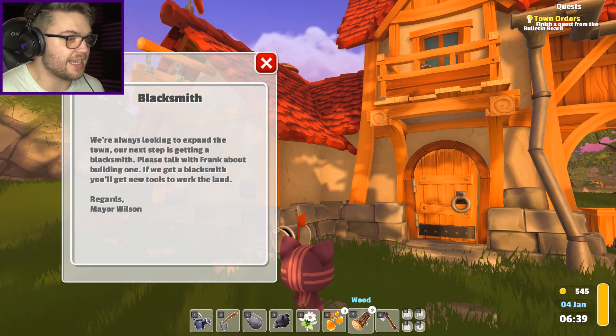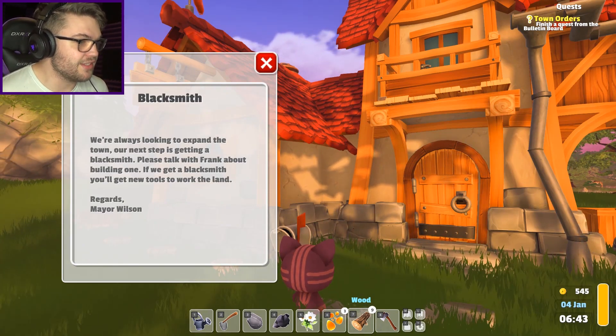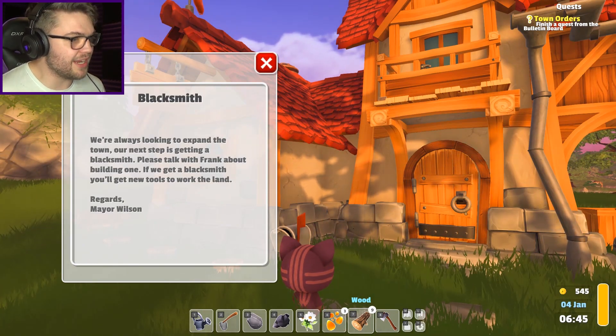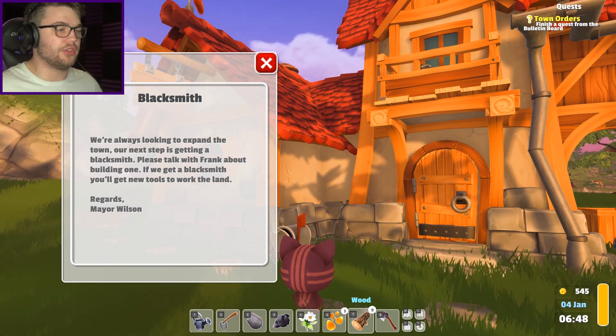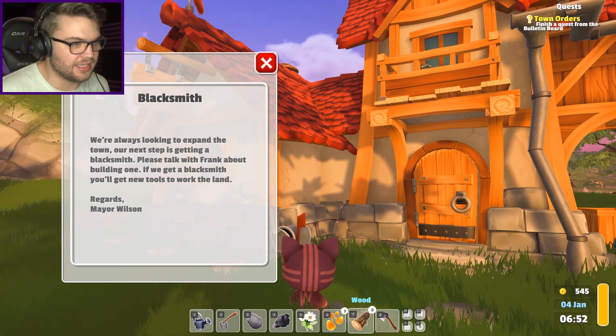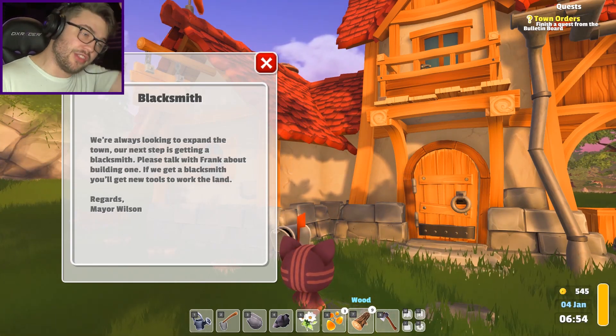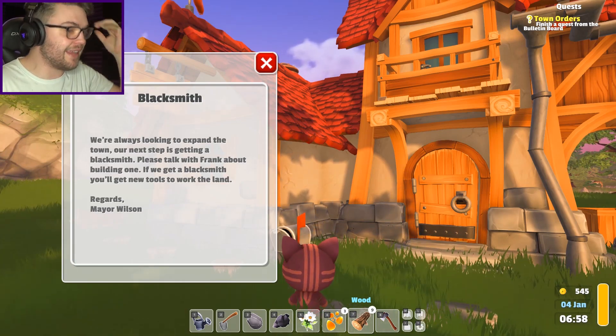'We're always looking to expand the town - our next step is getting a blacksmith, please talk with Frank about building one.' Wait, so now I'm just building a town? It's like Assassin's Creed 2 where you have to build the whole villa and support the whole town with your assassination dealings. And now my flower stand is so successful I have to fund the infrastructure of the city. Can I be the mayor? Can I rule over these fluffy bastards?